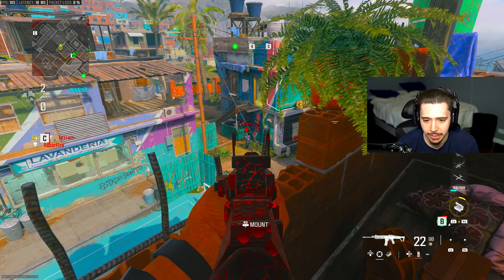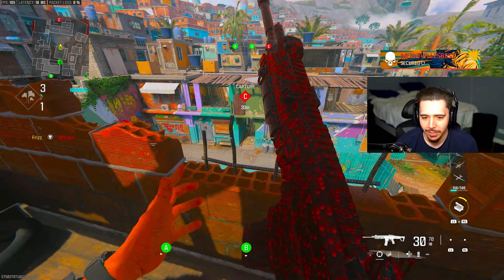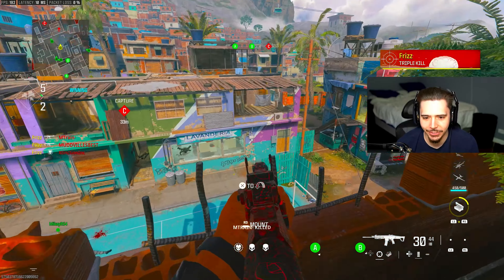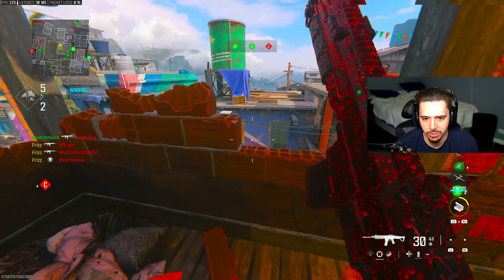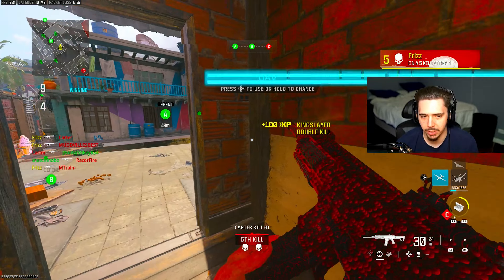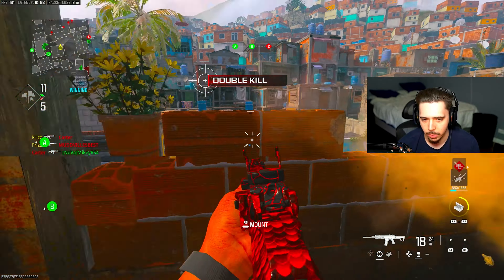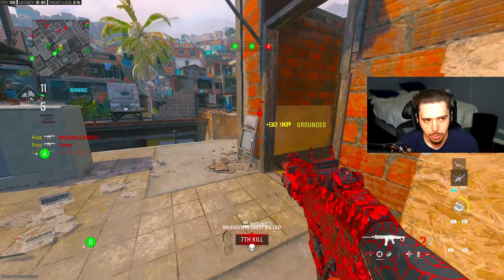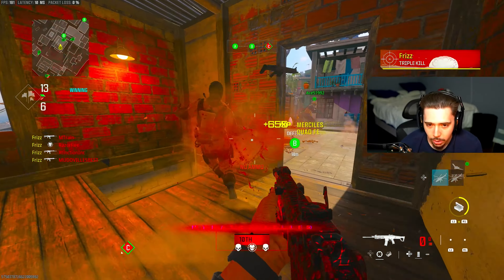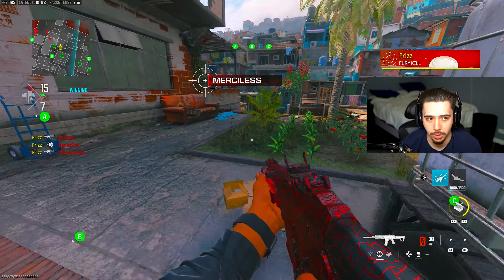This is such a laser beam — it doesn't move whatsoever. We got Optic Scump's MCW set up, and the thing doesn't move at all. I'm in the god spot right here just watching spawns. I love doing this every year where I use Scump's build at least once or twice depending on the weapon. I do that because I feel like I learn a lot about new attachments. We're just getting started, and that's how we're starting off — it's insane.